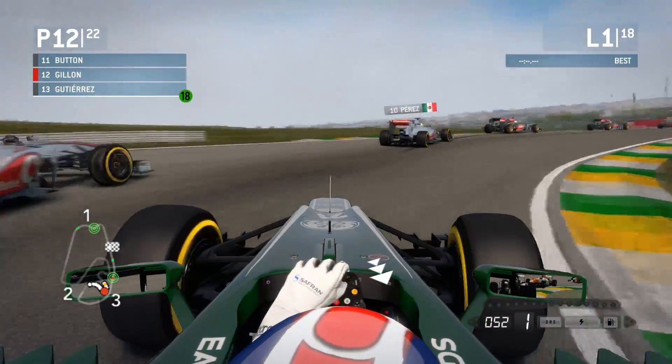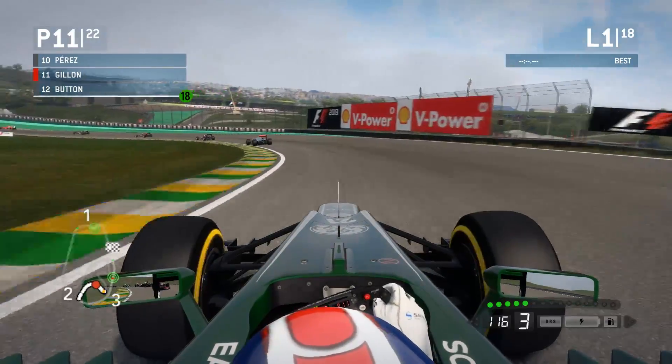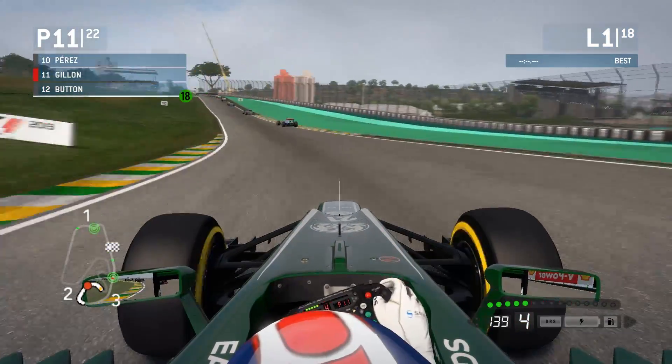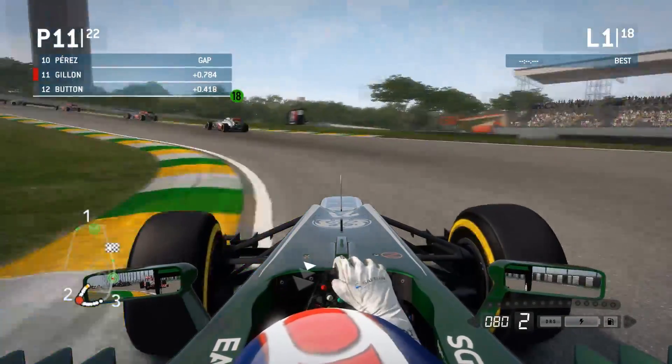I could have dug inside Button there and he ran a bit wide. Maybe I tapped him there — that's quite often what they do when I tap them. But I don't think I quite did. Anyway, up to P11 now. Going to touch the kerb there, try and get on the throttle on the exit. Need to be a bit careful with these tyres.